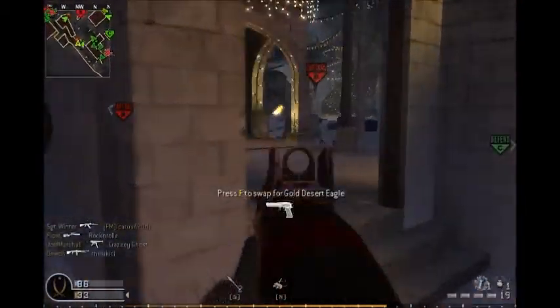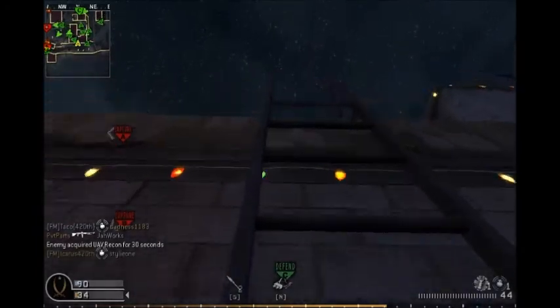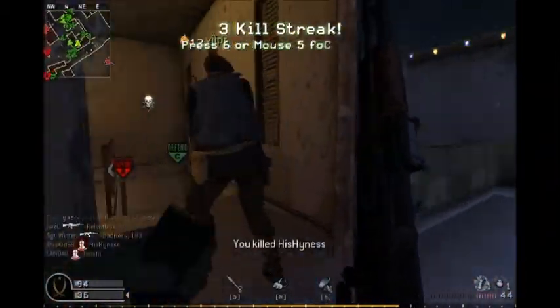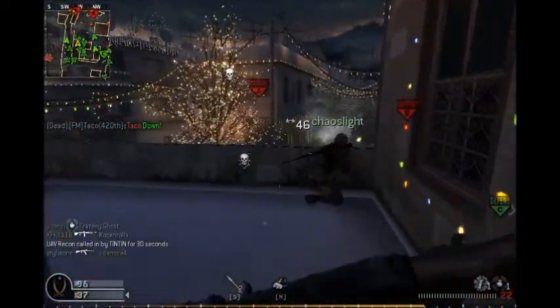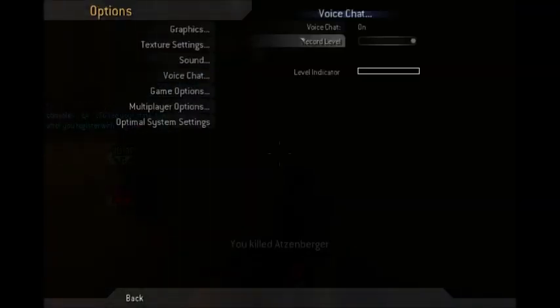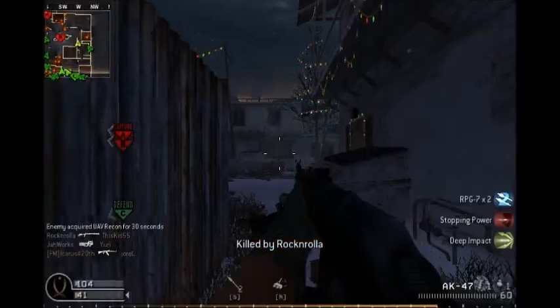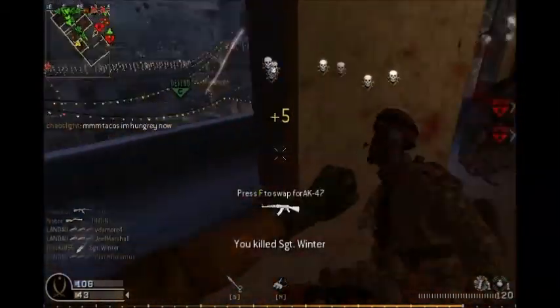Take the shotgun — there we go, I like this one a lot better. Through the wall — see that's what deep impact is for, right there. Stuff like that is very useful.